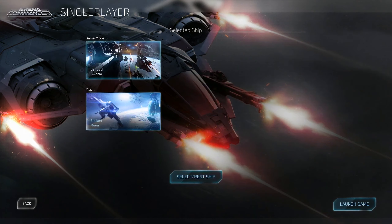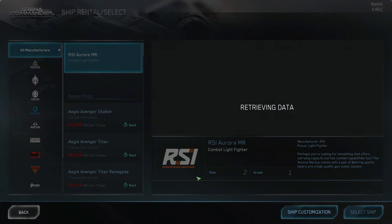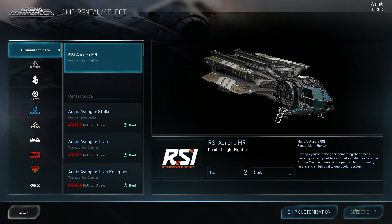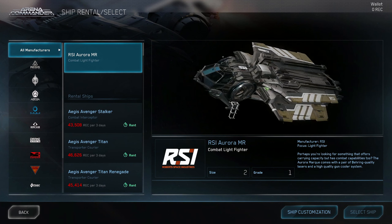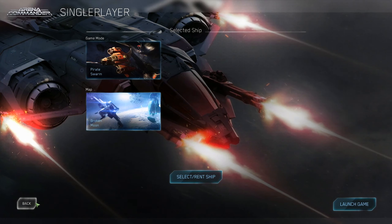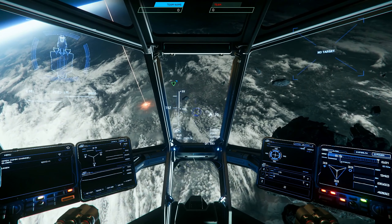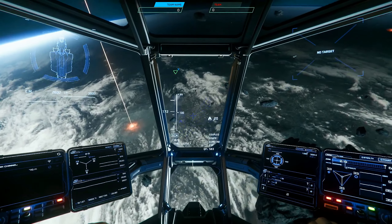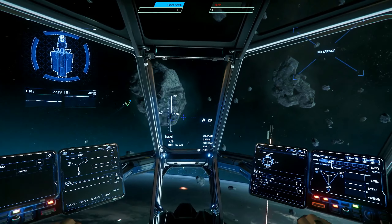Arena Commander has a few different game modes, but for now we're going to take on some pesky pirates. Click on Pirate Swarm, then click on Select/Rent Ship. For today's lesson we'll be using the Roberts Space Industries Aurora Marquis, or MR for short. This lesson will assume that you understand basic flight mechanics — if you don't, check out the previous three tutorial videos for a rundown. Before you know it, a bunch of pirate ships will enter the arena and start giving you hell. You'll know them by their red HUD icons.